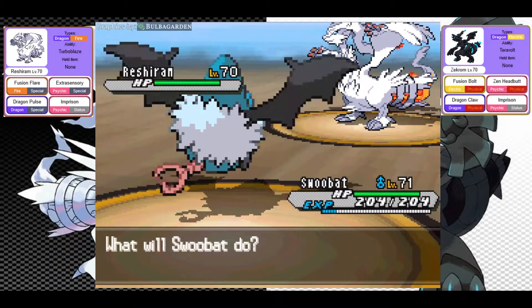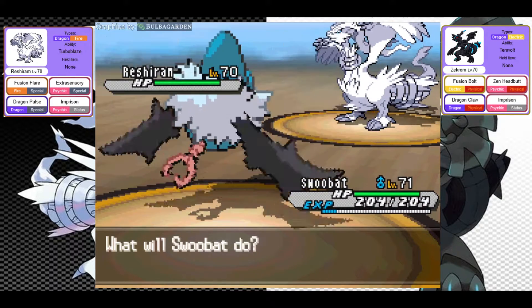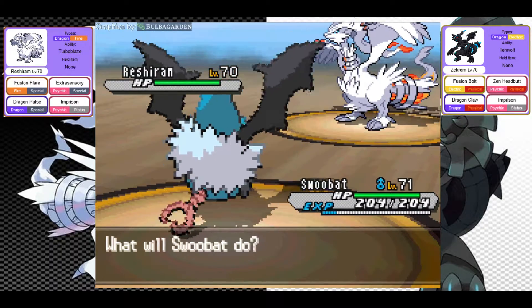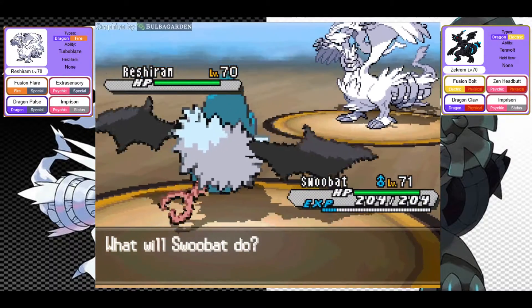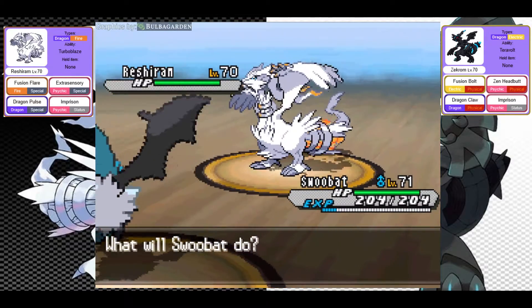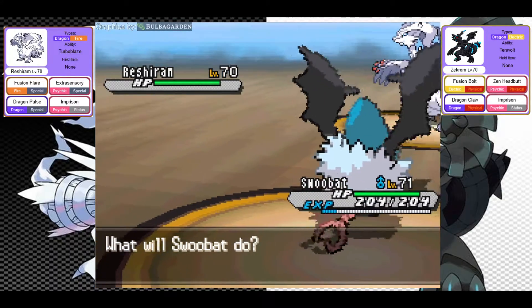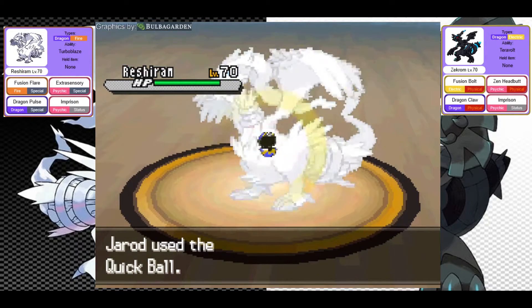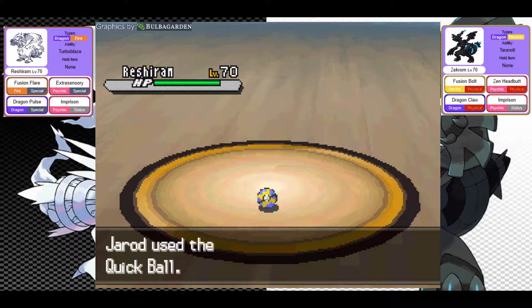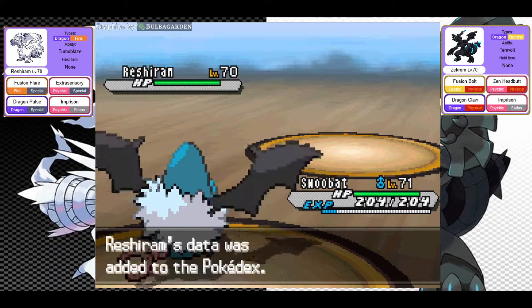Reshiram is at level 70, Dragon-Fire type, Blaze for its ability, with moves Fusion Flare, Extrasensory, Dragon Pulse, and Imprison. If you are playing Pokemon Black 2, this will be Zekrom at level 70, Dragon-Electric type, Teravolt for its ability, with moves Fusion Bolt, Zen Headbutt, Dragon Claw, and Imprison. These are amazing legendary Pokemon. Reshiram has, I think at this point in the series, the highest special attack and Zekrom the highest physical attack, and their catch rate is ridiculously high. They are truly amazing Pokemon.